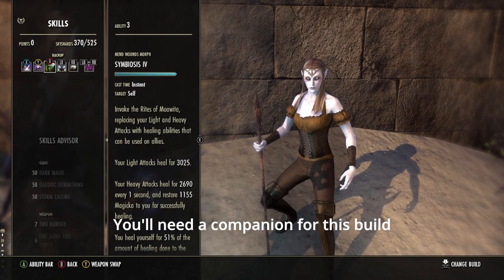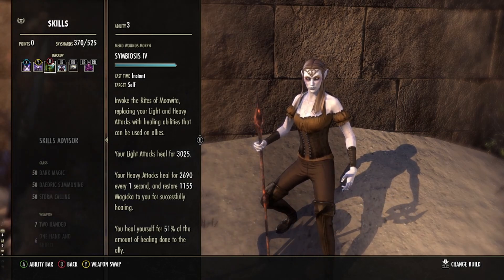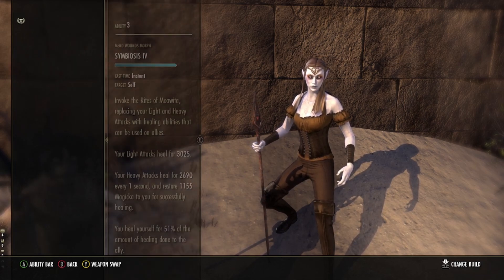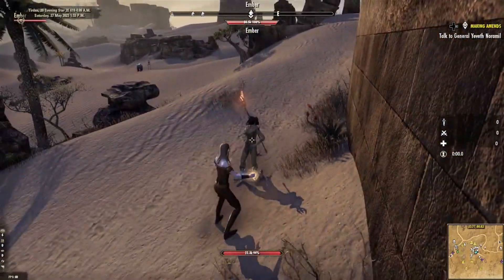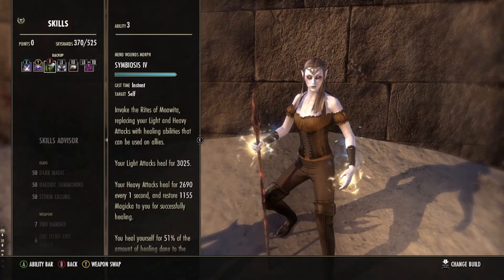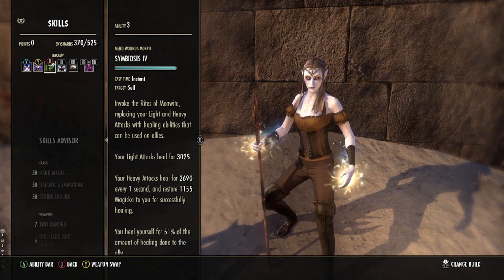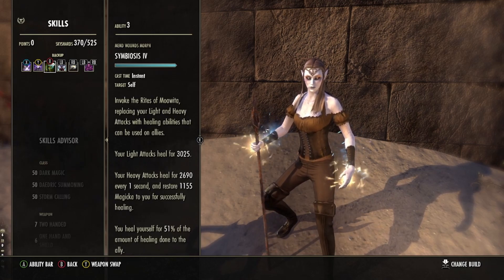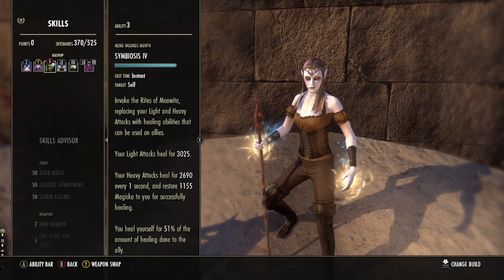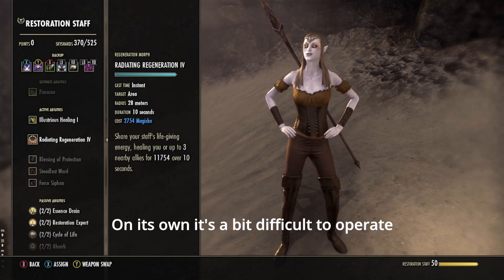Next comes our healing ability, Symbiosis from the Sorcerer skill line. This is a toggleable ability. While toggled on, it turns your light and heavy attacks into healing abilities that can be used on allies. Light attacks only heal allies, while heavy attacks also restore some magicka to Erzebeth. As Erzebeth heals friends, she also heals herself for 51% of the amount. During our adventure in Crypt of Hearts, I noted two things: friends who are at full health cannot be healed, and light and heavy attacks turn to healing abilities on both weapons. While this is a fun and unique ability, it is a touch inconvenient. I like the immersion it brings, but if you'd like to play a real healer, Radiating Regeneration would be a better choice.